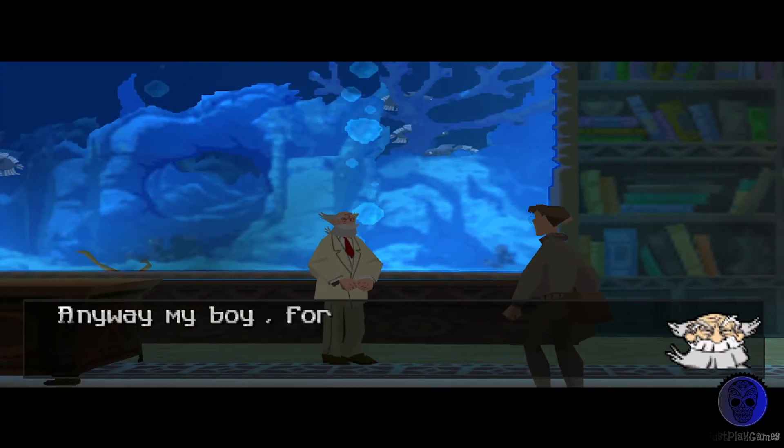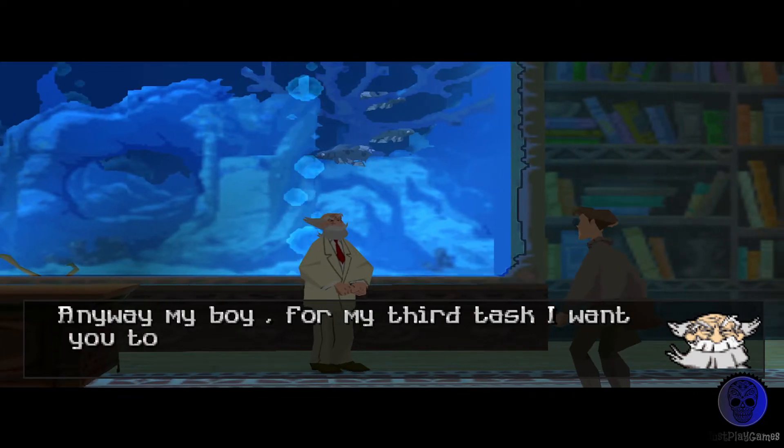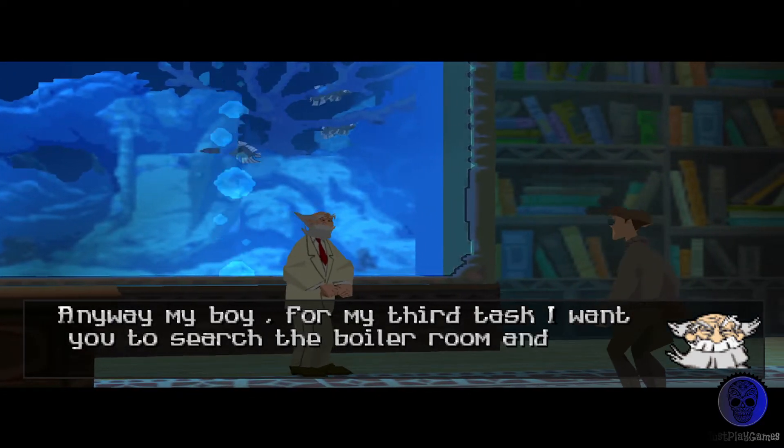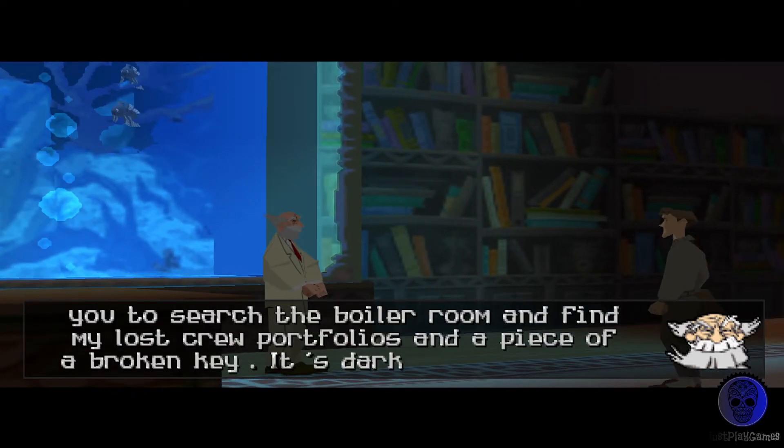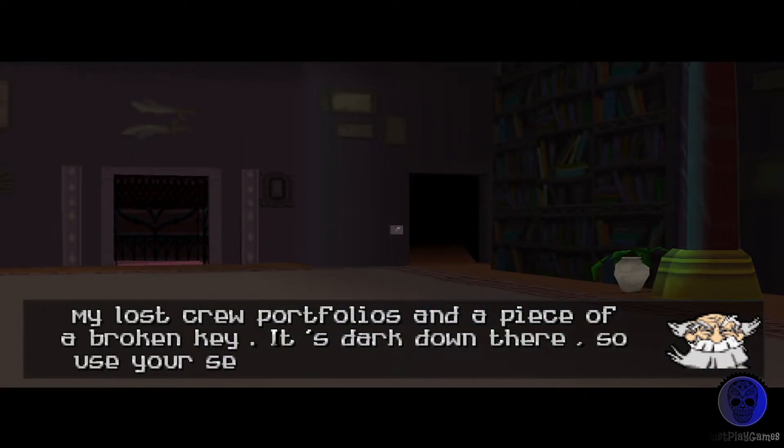Anyway, my boy. For my third task, I want you to search the boiler room and find my lost crew portfolios and a piece of a broken key. It's dark down there, so use your search button to turn the light switch on.